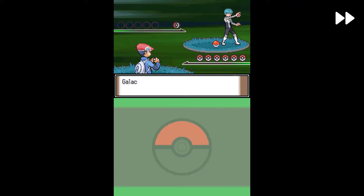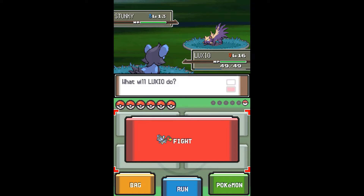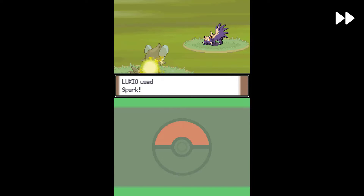So you take them on one by one. First one has a Stunky — use Luxio, Monferno, or whatever Pokémon you want. This is a Poison type; you can beat it with Ground types. We'll use Focus Energy, then Tackle, and then Spark.